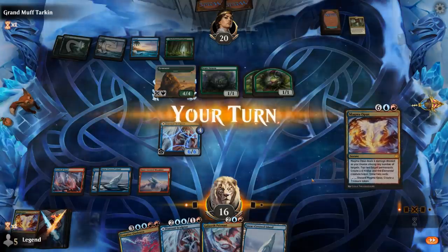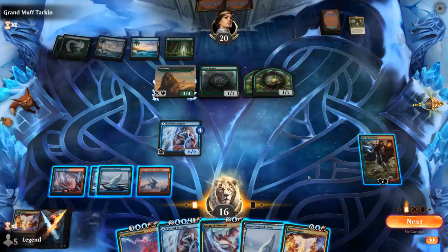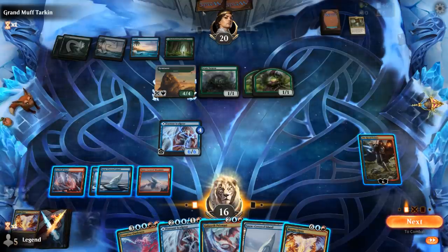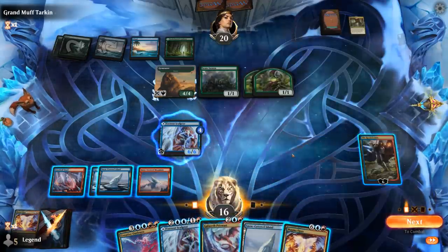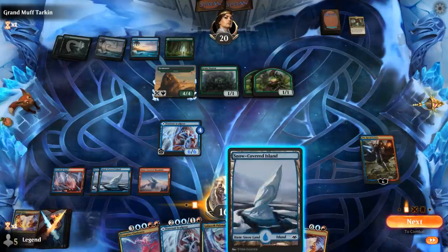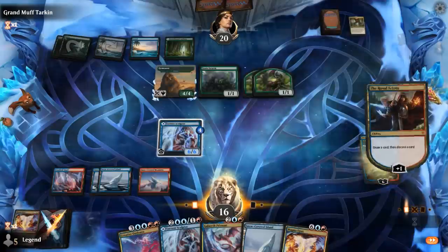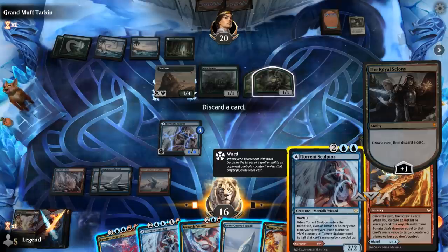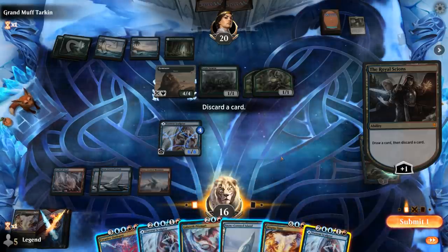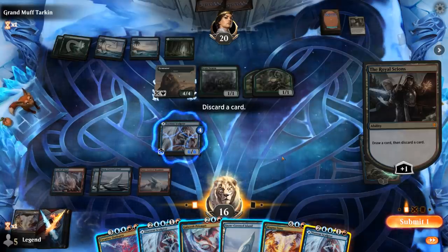We could take a different approach, hoping they don't have more Mutate, or if they mutate they do so onto the Swarm and not the Gem Racer, so we can use the treasures to cast Magma Opus. Maybe loot first. Could also cast the Sonata. We have a lot of options here. Maybe just kill the Swarm and the Gem Racer, leaving them with two 1/1 tokens. We discard the land, cast Sonata, discarding Outburst, and kill both.